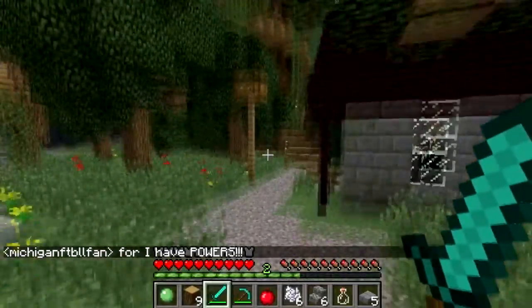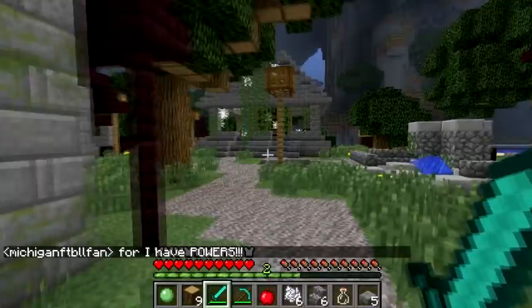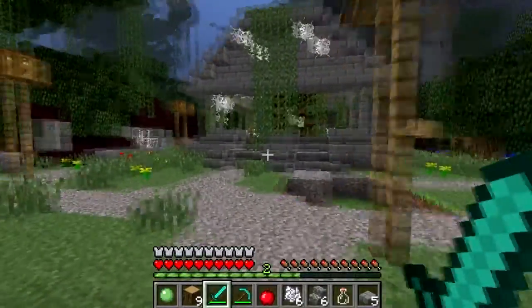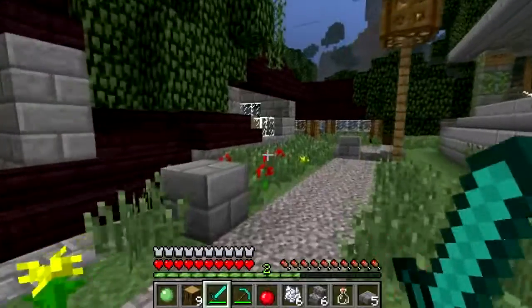The stairs must be right there. He has powers, he says. He must have some enchanted ring that allows him to do stuff like that. Yeah. Wouldn't you think?